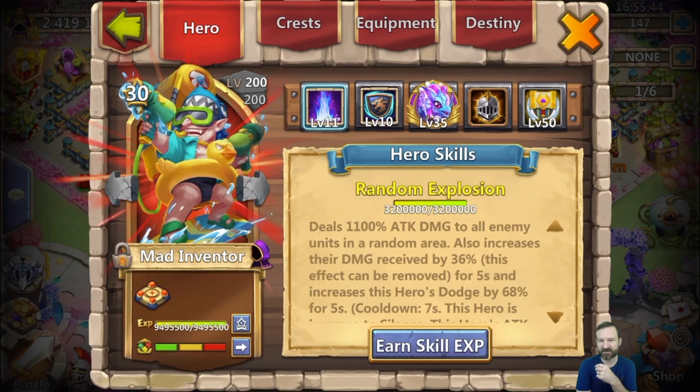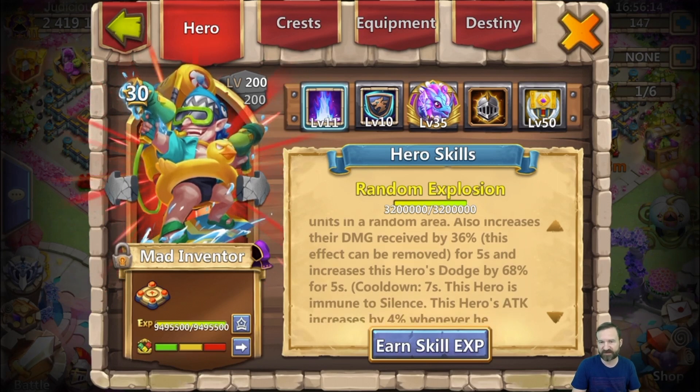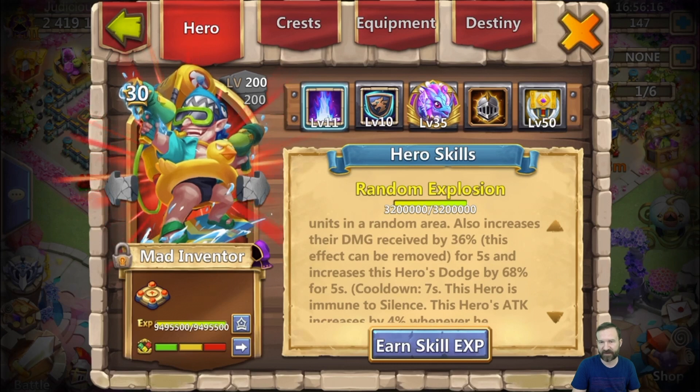Mad Inventor does a ton of damage to enemies in a certain area — kind of like a Boreal Fox proc, about that same size. Those enemies could be troops or heroes. Whatever is being hit that's alive is going to take 36% more damage, and that effect can be removed or dispelled — say, by an Occultist that erases negative conditions.